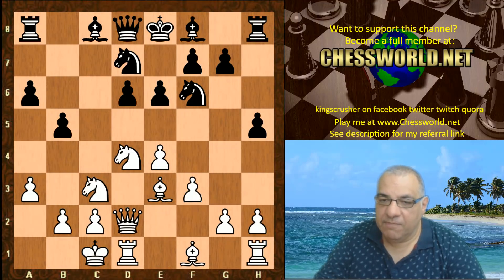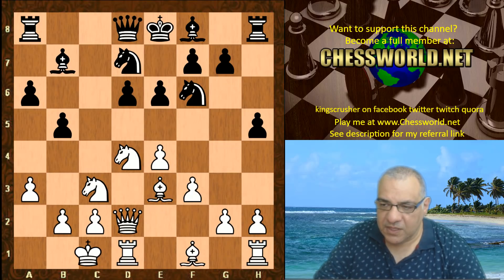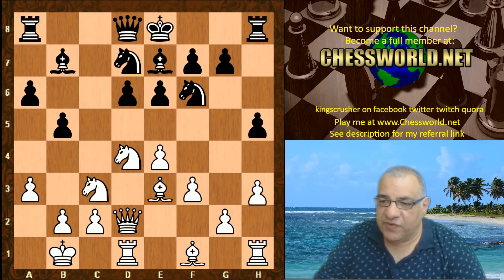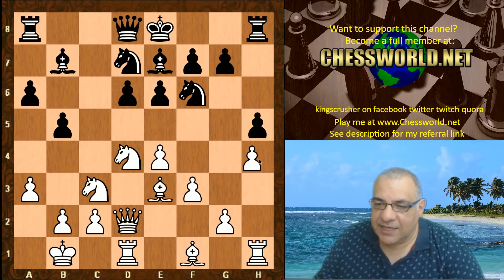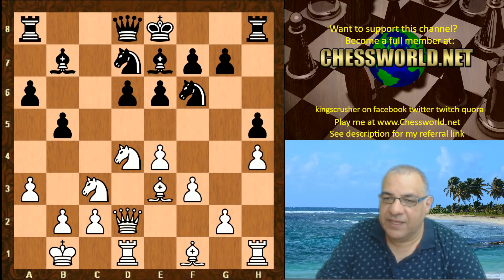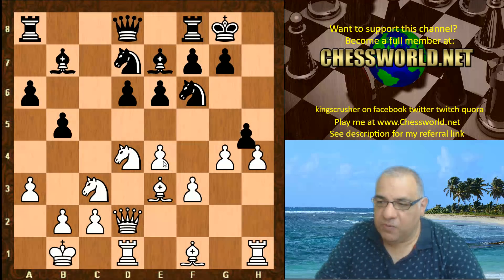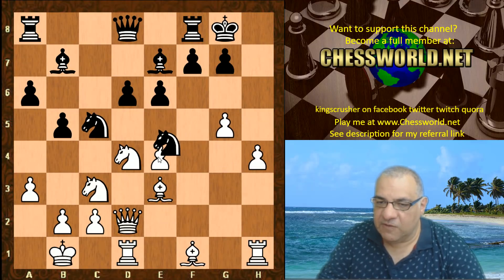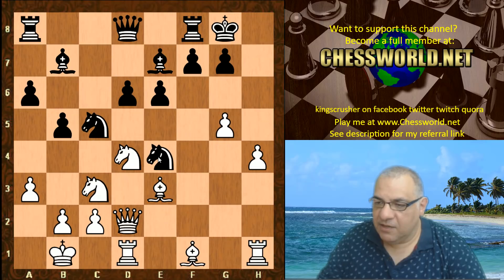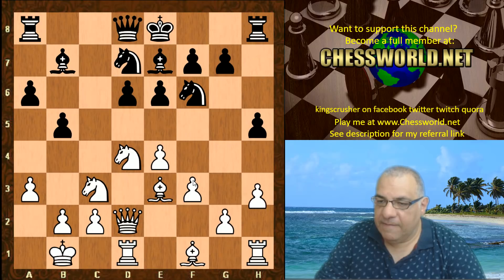White castles queenside. Bb7 — you can see the pressure being built on e4. King b1, Bb7, h3. Now you might think about playing h4, but the problem is that if you ever play g4 here it weakens the central e4 pawn. So taking and say Nc5 looks really fragile — that position is nasty for White, Black has a big advantage. White's got to be careful with the center collapsing. So h3 is an interesting approach.